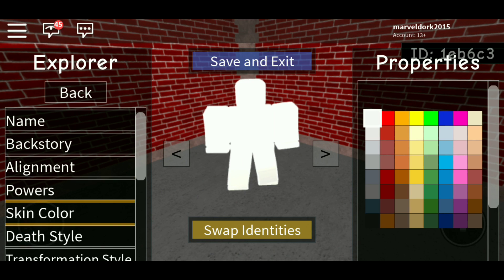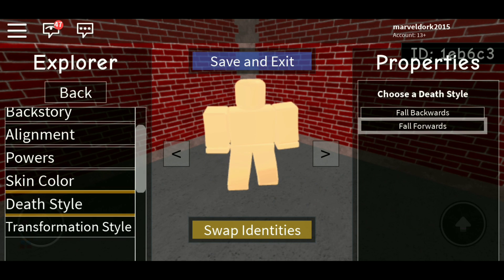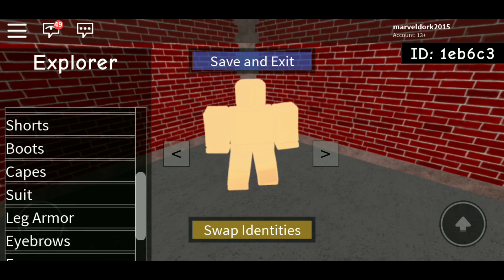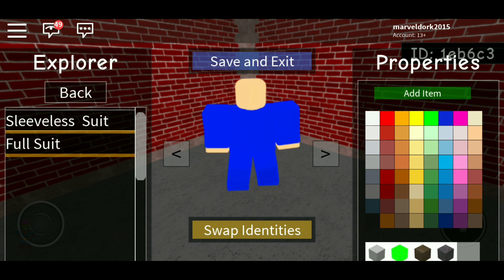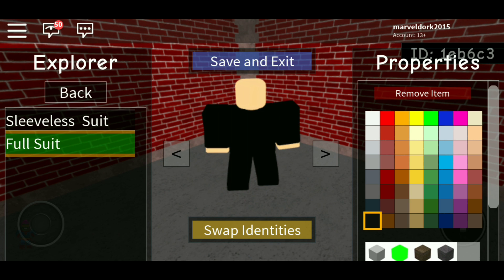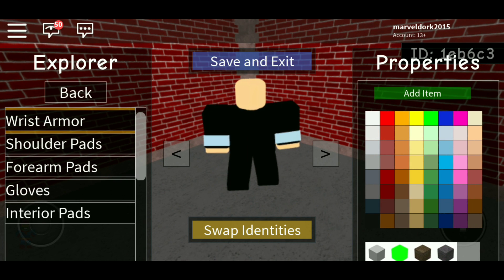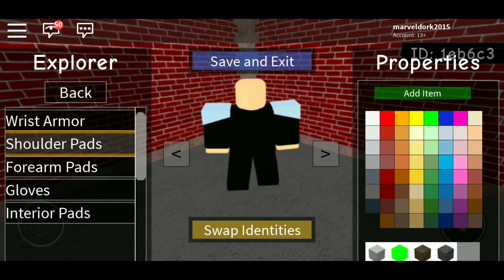For the skin color, you can give him either of these but I recommend going with this one — I use it for a lot of my characters. The style doesn't really matter. Transformation style, just put spin. Now just go to suit and give him a full suit. The full suit is actually going to be black — that's going to be the base color. The arm armor, you're actually going to give him shoulder pads and make them this like third white color.